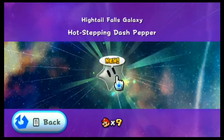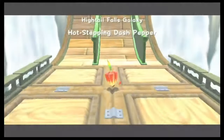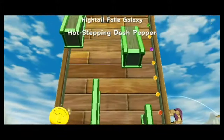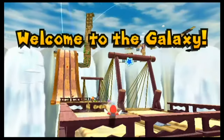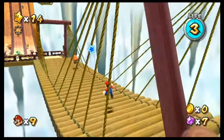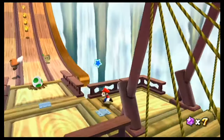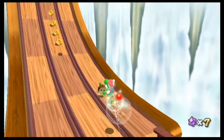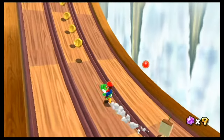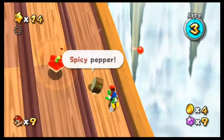Now for our first mission: Hot Stepping Dash Pepper. As you can see, there appears to be a strange object — well, it's clearly a pepper. And we're treated to a nice remix of Super Mario World's athletic theme. And of course, why not have the character that debuted in Super Mario World? We actually haven't seen Yoshi in a while in this game. Now up there is a new power-up: the Dash Pepper. Fancy pepper.